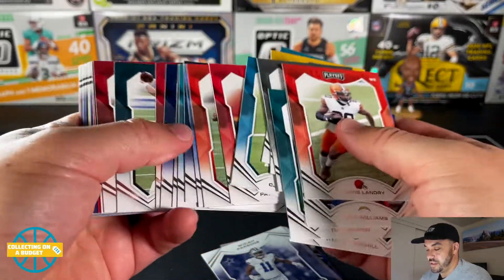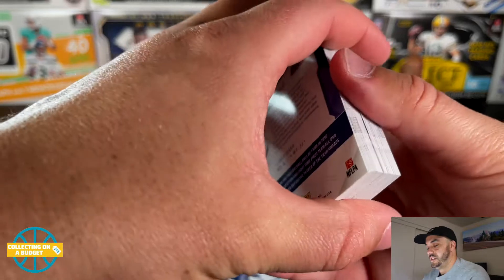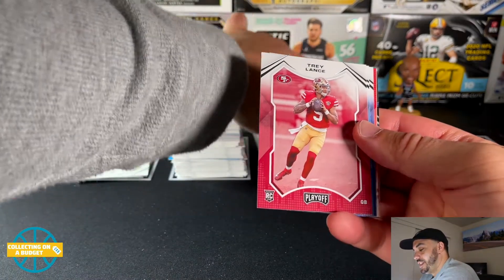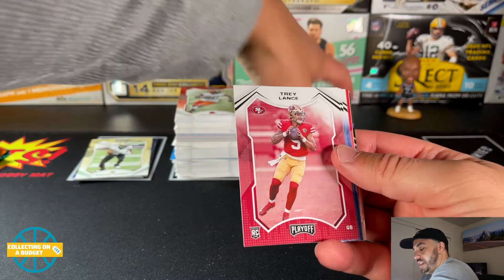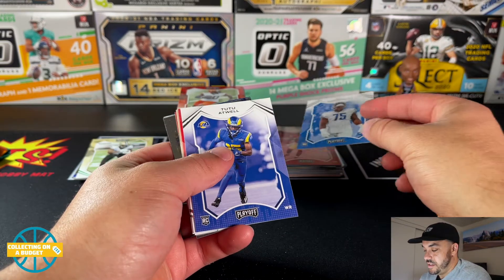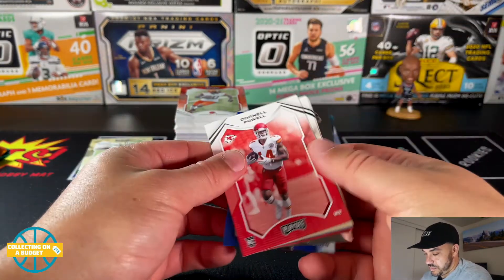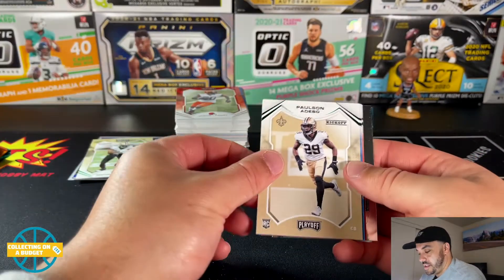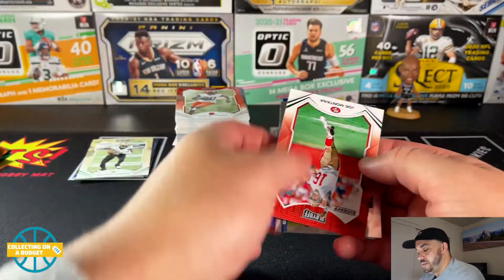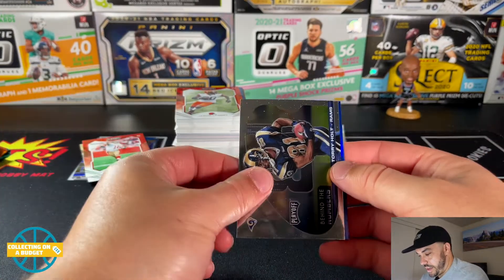Max Crosby — look at this stack of base cards, goodness. Michael Parsons, nice rookie. Nice Trey Lance — Trey Lance! Levi, Tutu Atwell, Quinno Powell again, Paulson, St. Brown, and oh — Joe Montana! Green kickoff parallel, that's nice. Behind the Numbers: Torry Holt, throwback action right there. Here's our parallel.